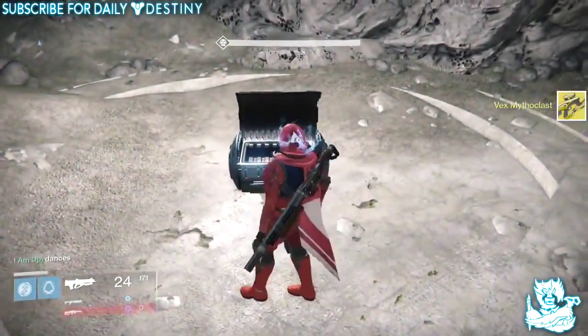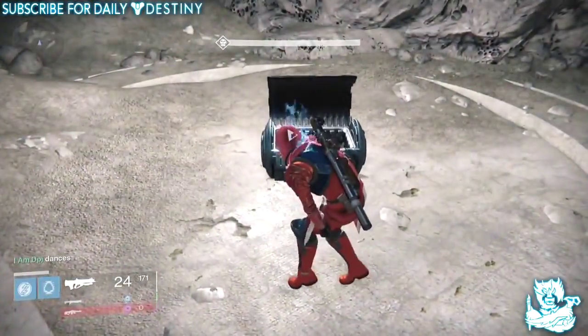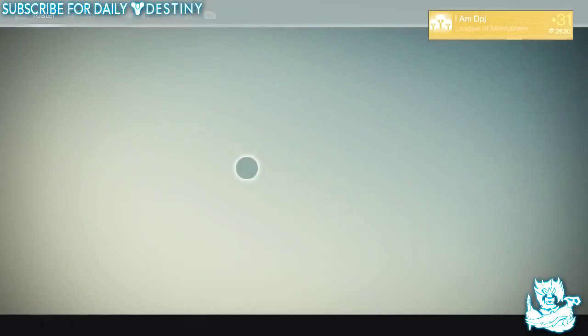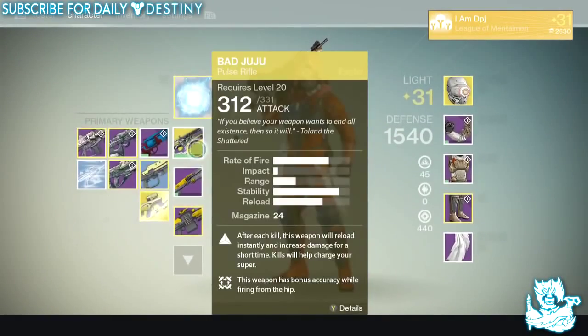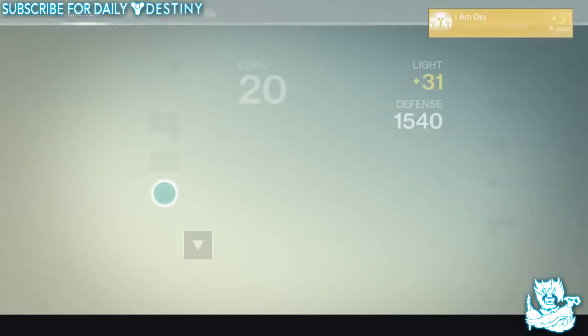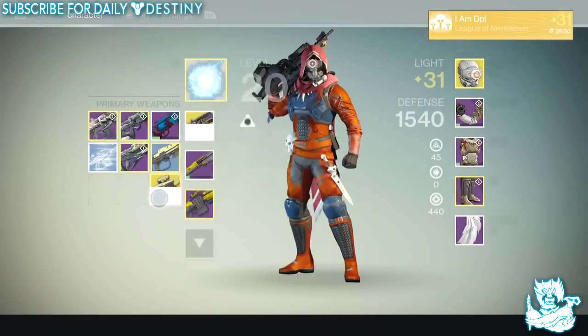If you guys don't know, with the recent 1.1.1 patch, Bungie applied an update to their mobile app - the Destiny mobile app - and also on the website. You can transfer stuff from your character to your vault, from your vault to your character, or character to character, whatever you want. And that's what has happened here.